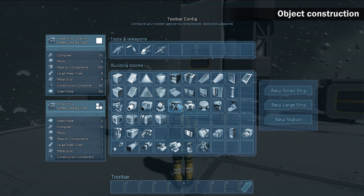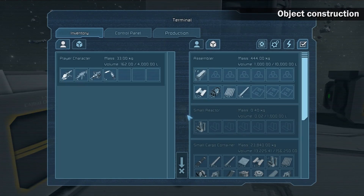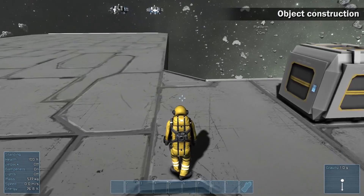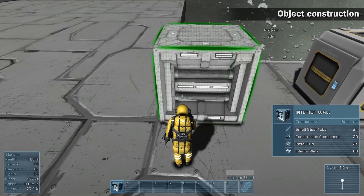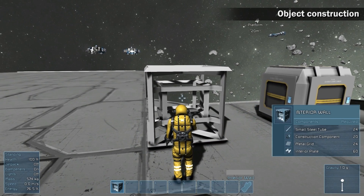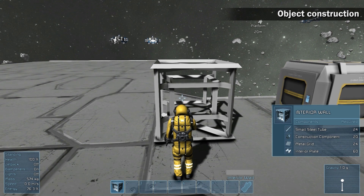Take the components from the assembler or a cargo box and go to the area of construction. If you have enough space in your inventory, take more components. Press G and drag the object to your toolbar. Press 1 and place the block in front of you. Each construction consists of two actions: adding components to stockpile and welding the components together.